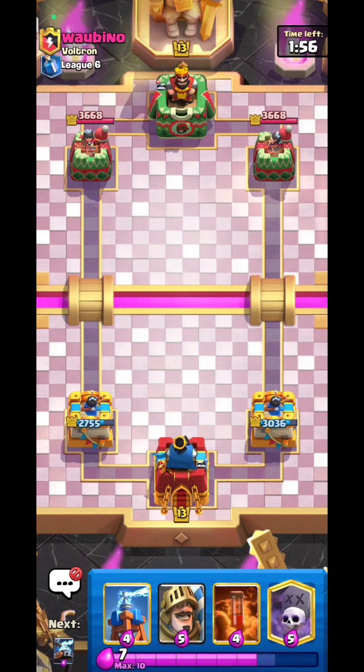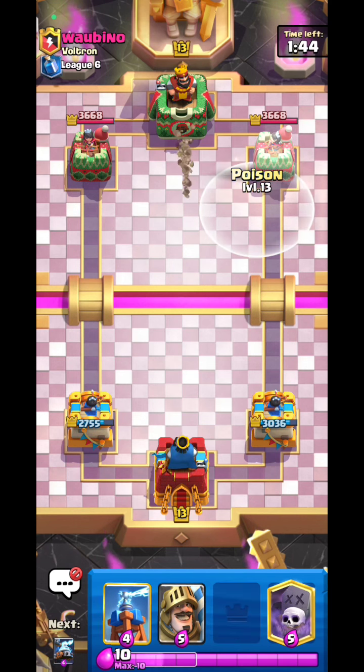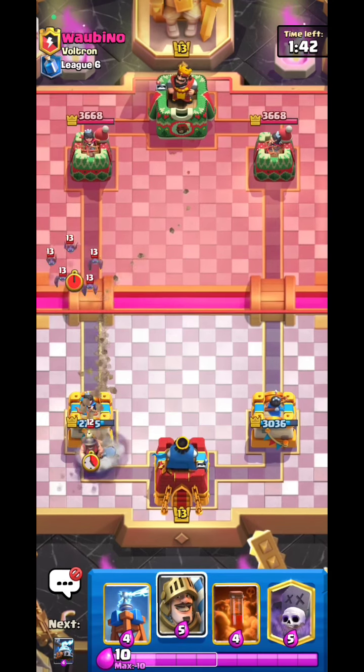He has a cycle deck, so we want to wait until double elixir. By doing that we have the high ground because we can easily stack up the value of our poison and win.